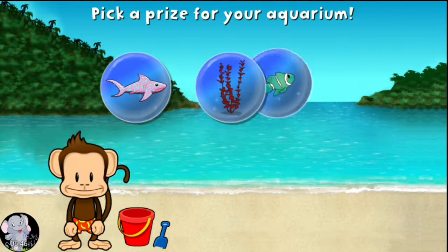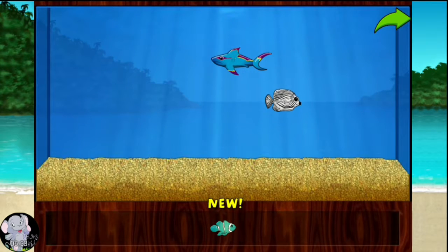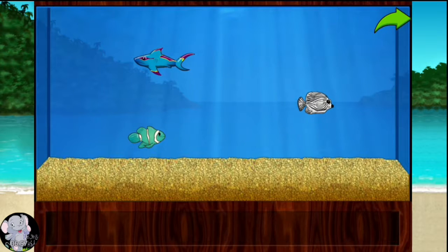You'll win a prize! Add things to your aquarium by dragging them from the tray. Touch the arrow to get back to the beach.